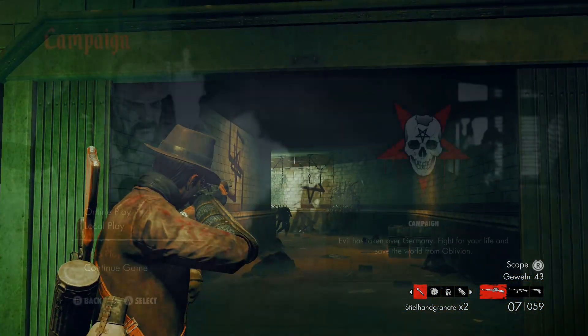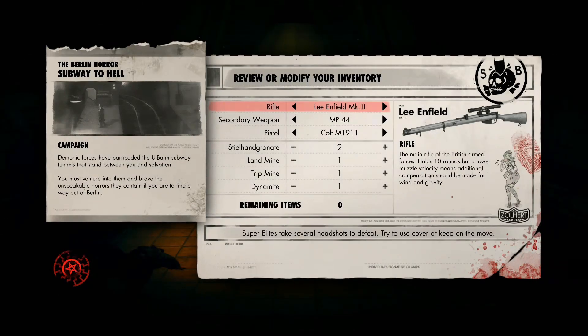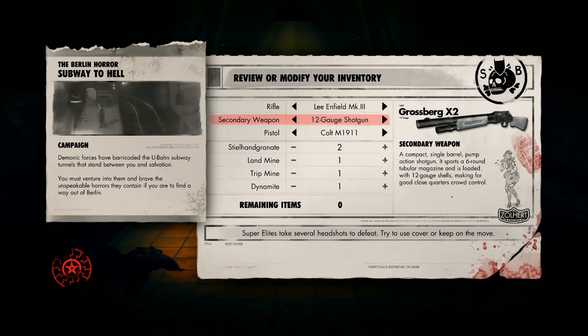You play an agent of some kind — you can choose between a few. Each one has specific starting weapons, but you can swap them all out at the start, or you can find new rifles along the way. You can switch your guns at safe rooms if you want to mix things up as you go through the different zones.